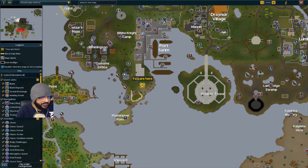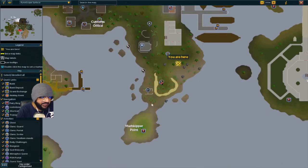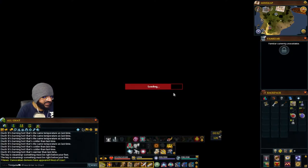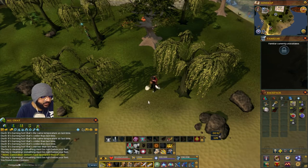For the Mudskipper Point one, go from Port Sarim and head pretty much directly south. It's going to be right between these two willows. When the key is steaming, dig and you've got that treasure.